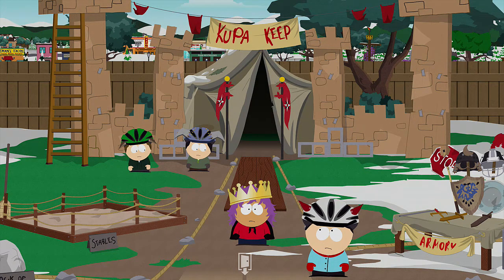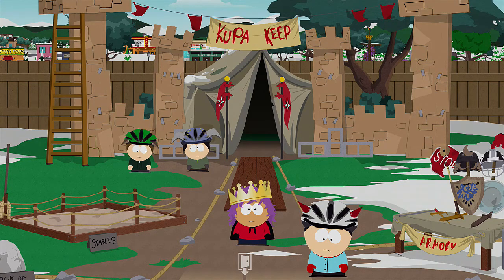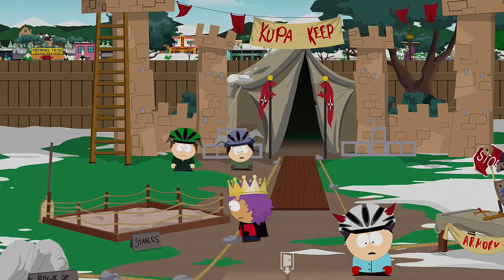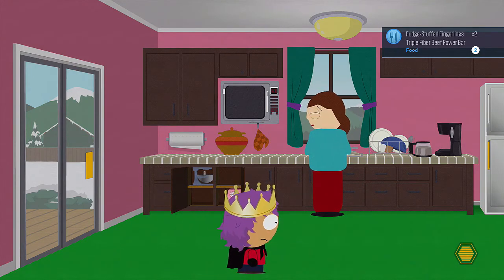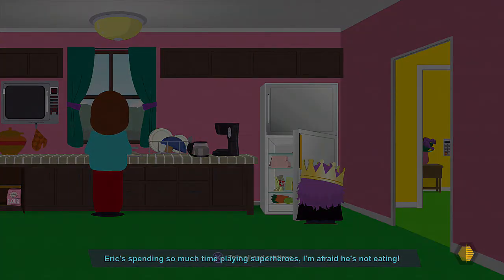We created a new character. I mean, it's the same character from the first game, but had to create another character because it's not an original character. Found out that the parents are still arguing, and Cartman has just switched up in the middle of the game and said that we are playing superheroes now, not Stick of Truth.